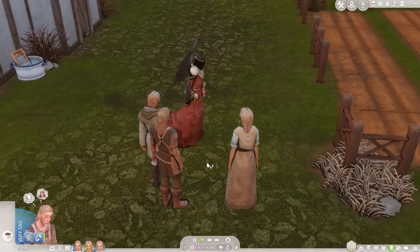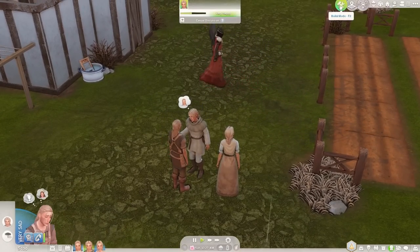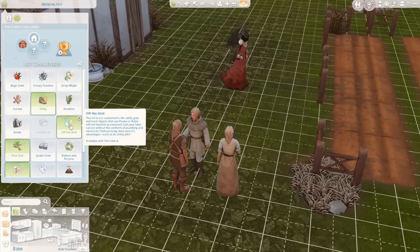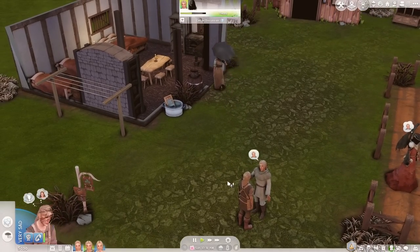We're just going to say our goodbyes to Marie Hastings. I'm just going to put her headstone in Arthur's inventory for the moment because I don't really want them to keep going and mourning at it — we will definitely be putting it in a graveyard at some point. Now that that's out of the way, I'm going to add in the harvest challenge for this season. We rolled a one which means poor soil, so I'm adding that on top of our already off-the-grid, simple living, and filthy challenges.